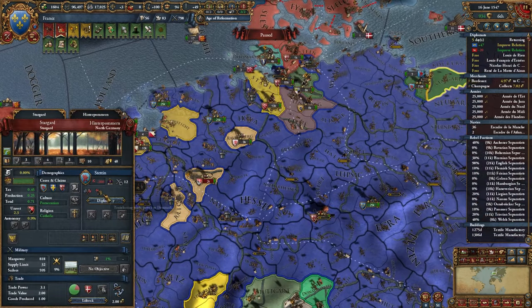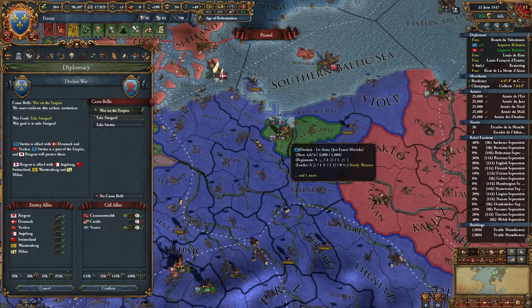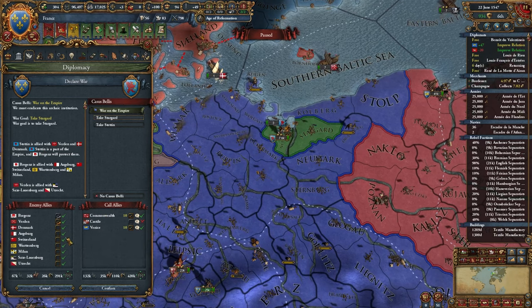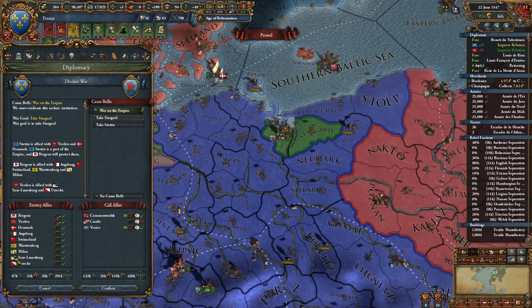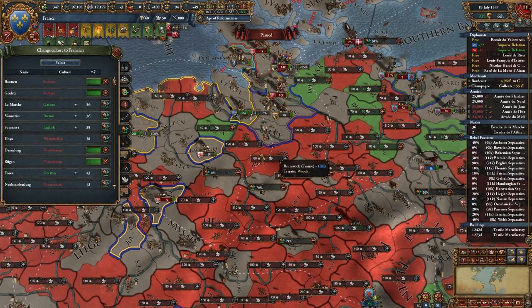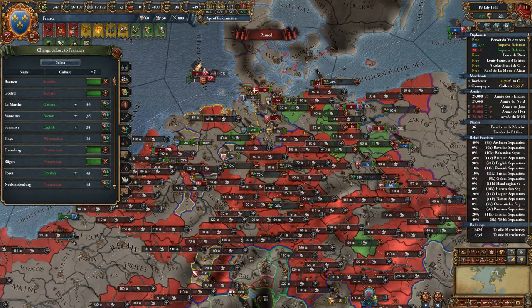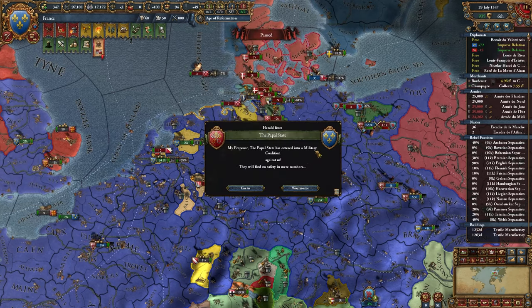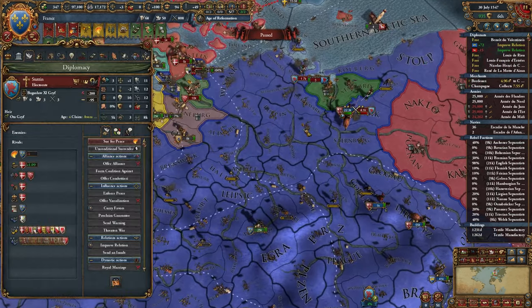I'm going to go ahead and declare war on Stettin, call my allies Commonwealth and Venice, and co-belligerent Verdun because this will bring in this guy who's an elector - so all the electors should be in this war. Throughout this time I'm trying to convert a bunch of culture to French culture - it's just a prerequisite for being the military hegemon. The coalition is starting to reform - that's okay, I don't really mind. I'm going to build a spy network with some people I don't want to join the coalition and also improve with Portugal.